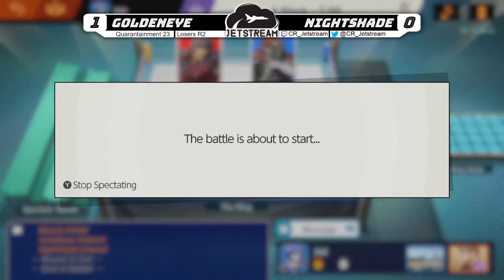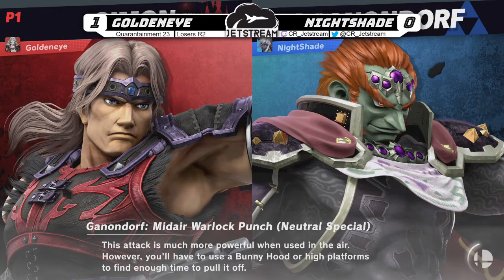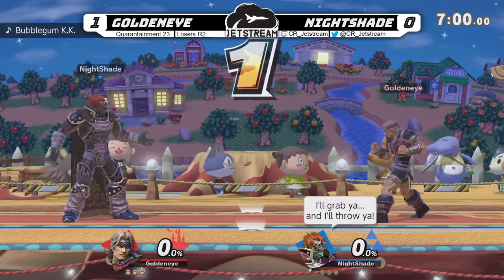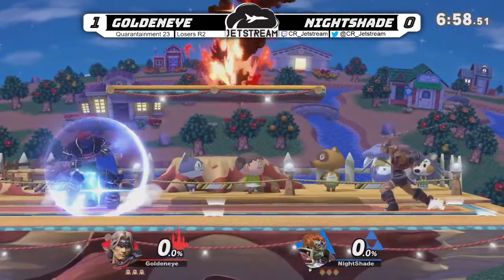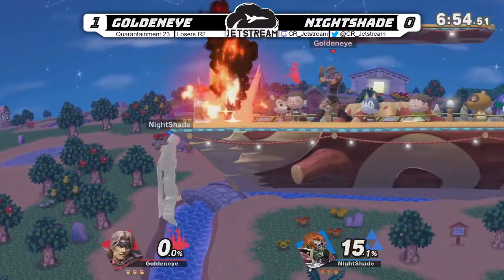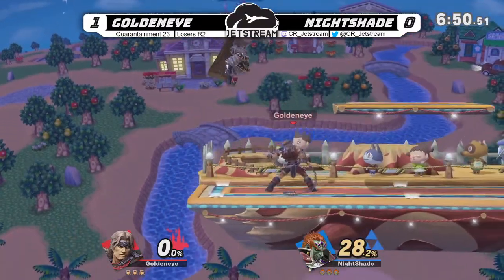We're getting into Game 2. Nightshade's sticking with the Lord of Evil. Let's see what happens — we're going to Smashville. Not a lot of space here. Ganon under that platform can prove to be rather annoying for Simon. But the problem is the stage is so small that all Goldeneye has to do is walk away and then just Eptil — that's all he has to do.